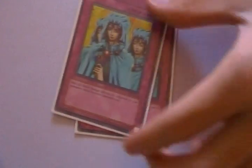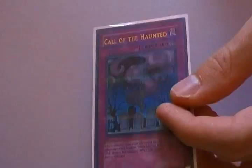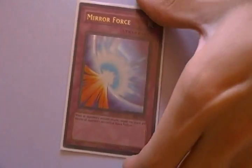2 Bottomless Trap Hole, 2 Waboku, 1 Solemn Judgment. 1 Call of the Haunted — I'm still debating whether to run this, because I do run Dimensional Fissure and Glads don't really hit the grave that much. Give me suggestions in the comments on what I should replace Call of the Haunted with. 1 Mirror Force and 1 Torrential Tribute as staples.